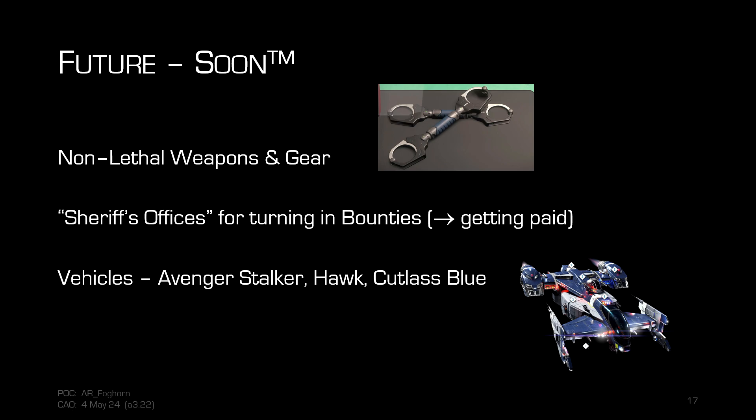Vehicles such as the Avenger Stalker, the Anvil Hawk, and the Cutlass Blue are specifically made for bounty hunting. All three have stasis chambers or capture pods built in to store your target. Right now all three are in the game but those stasis pods are just cosmetic — they will become functional when non-lethal mechanics are added.